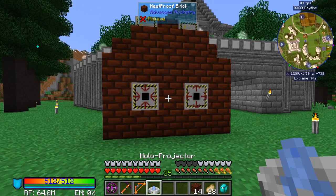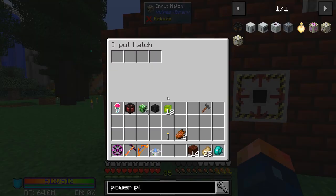And the rest is the heat proof bricks. Let's put our power here. And the rest is the heat proof bricks. I do believe that completes our multi block structure.